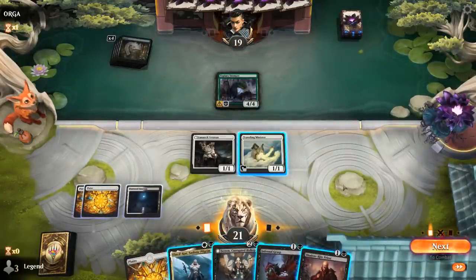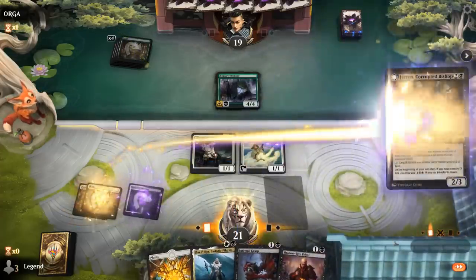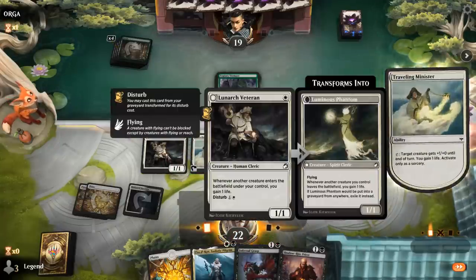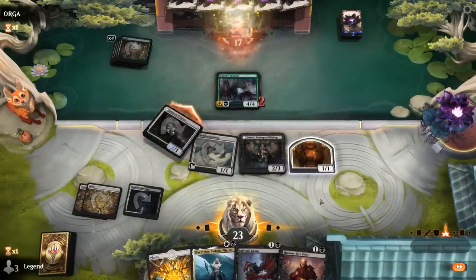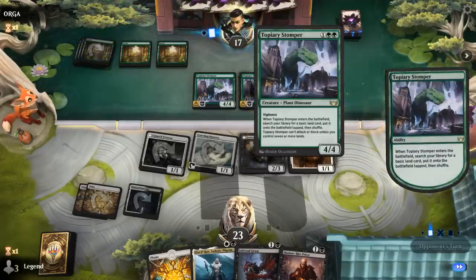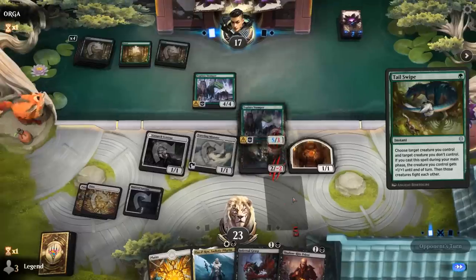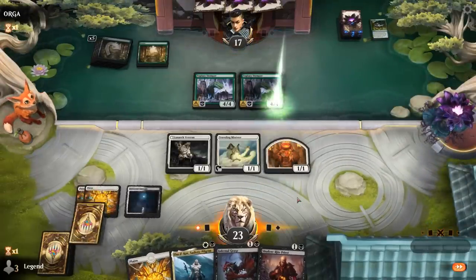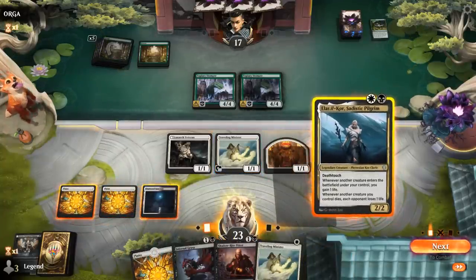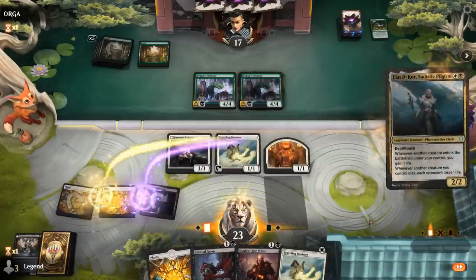Opponent on Selesnya, Stomper ramping. Shadow Ride Priest is tempting, although we might be able to double spell next turn if we draw a black source. Still go with Bishop. Might as well activate here to get an extra point of life. Another Stomper — Selesnya close to enabling their ramp. A Tail Swipe takes out something. Could go Pilgrim plus Minister or Priest plus Minister. Next turn I still won't be able to activate the Priest necessarily, so I think I like Pilgrim.